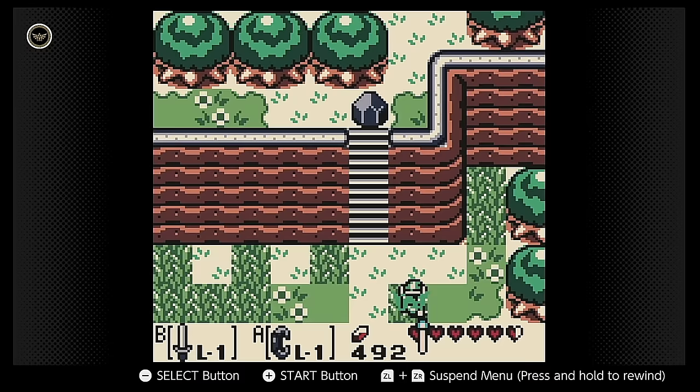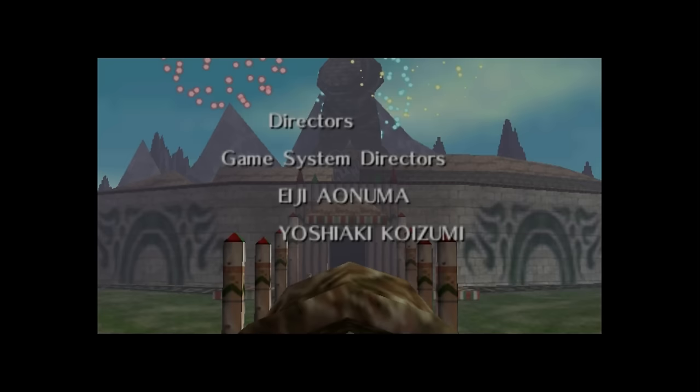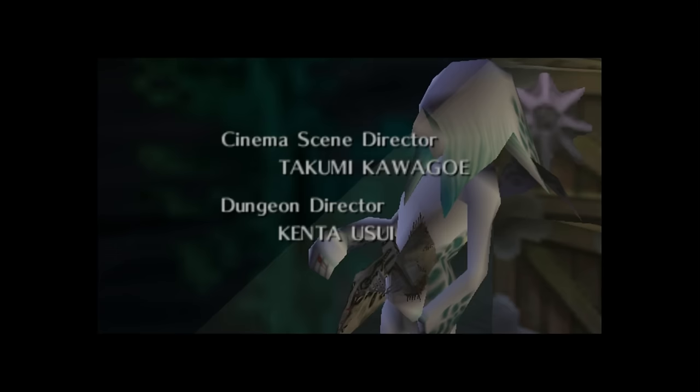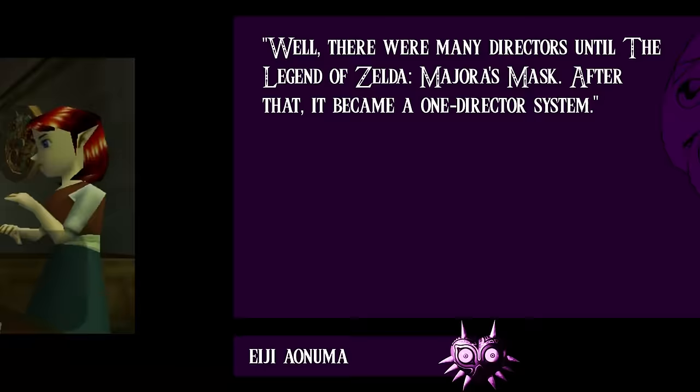A number of later games in the series were also made reusing assets from a previous game, including the next two entries — Oracle of Ages and Oracle of Seasons, built from Link's Awakening's assets — as well as Spirit Tracks, built from Phantom Hourglass, and Tears of the Kingdom, built from Breath of the Wild. Majora's Mask also seems to be the pivot point to a single director system within the Zelda series. Ocarina of Time had five roughly equal directors. With Majora's Mask, Miyamoto stated Aonuma was the supervising director, though Koizumi is co-credited as game system director. Aonuma said in 2017: "There were many directors until Majora's Mask. After that, it became a one-director system."